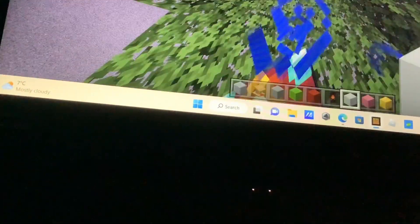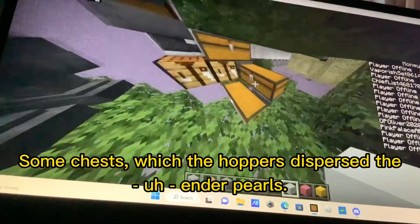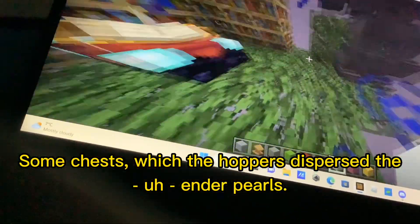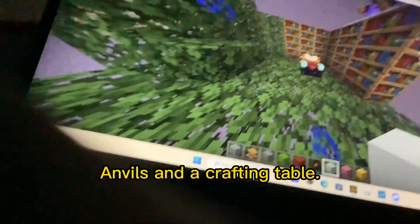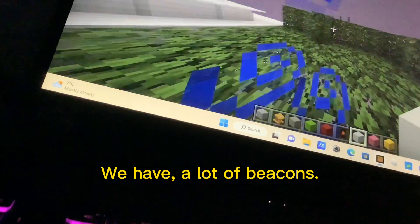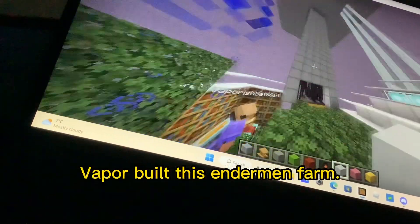There's an enchantment table, some chests which the hoppers sort all of the enderpearls into, anvils, and a crafting table. We have a lot of beacons in this enderman farm. Vapor built this enderman farm.